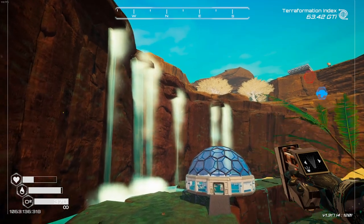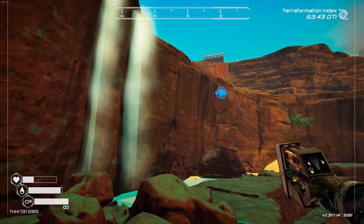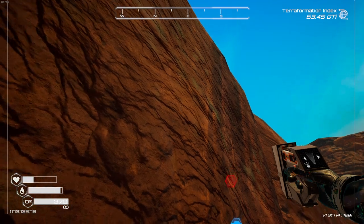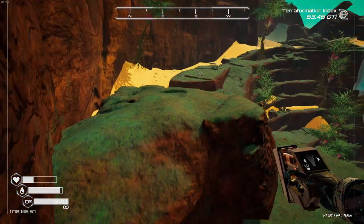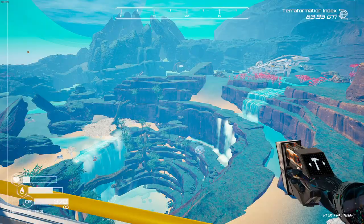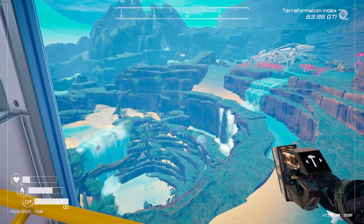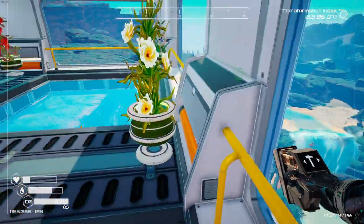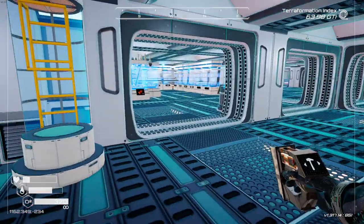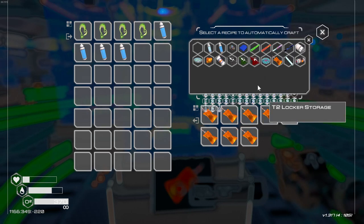Let me get back up to my house and I'll show you exactly where the second one is. I haven't collected that one yet, so you can see it in all its glory. Back up at my base — right there where my marker is pointing is where that first pulsar quartz cave is. Because you can't mine this stuff, you have to find it. Eventually you'll be able to make it, but I'm not at that stage yet.